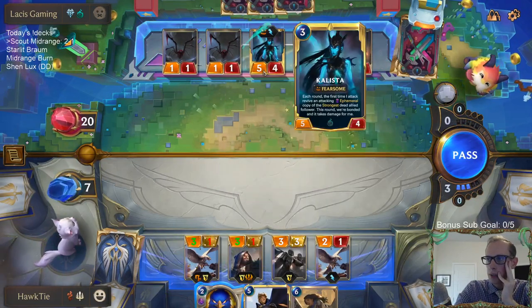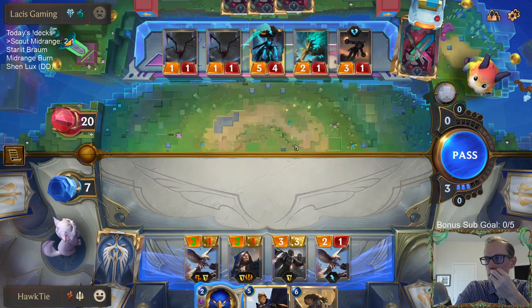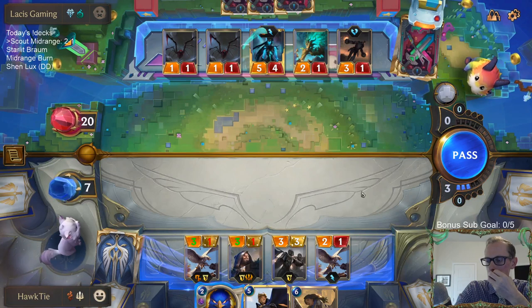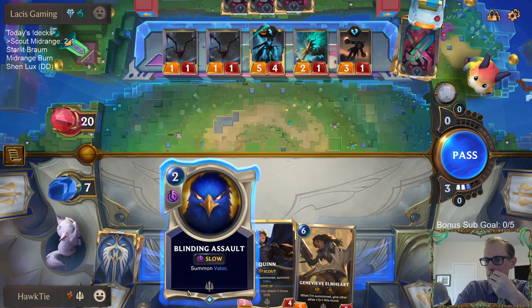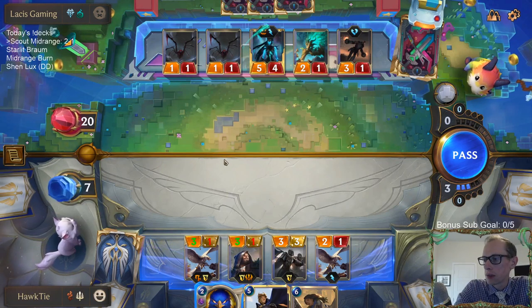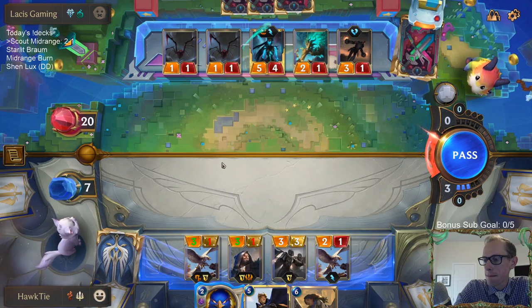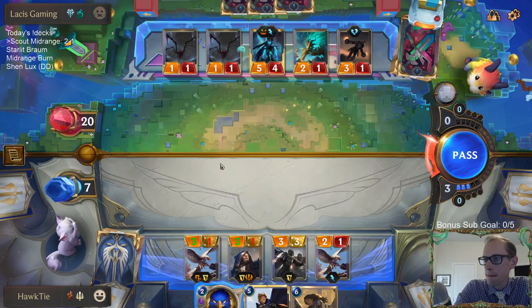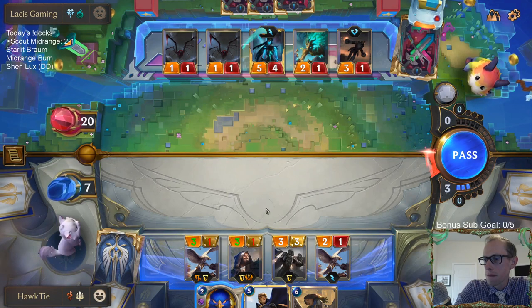Why no block Callista? It's going to be a 5-4 — they'll just kill my thing. Down to 7. 7 health.